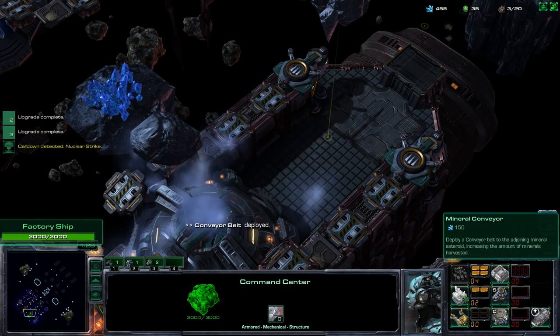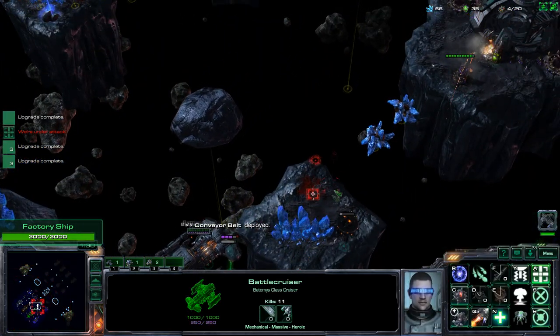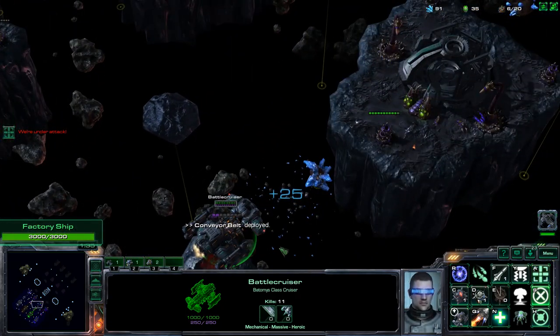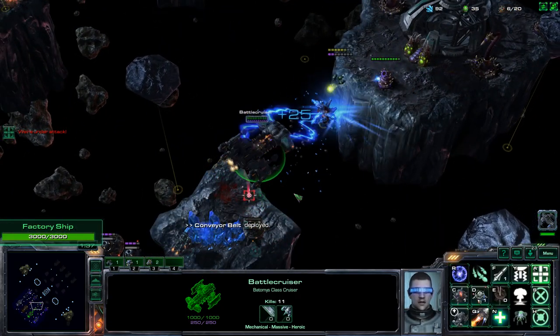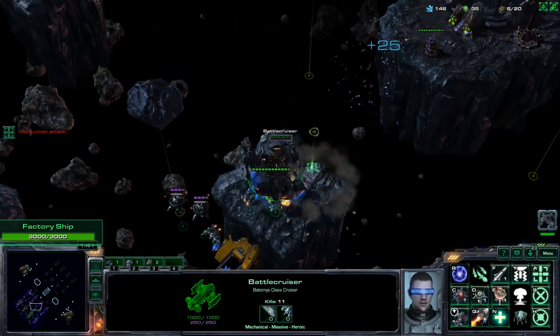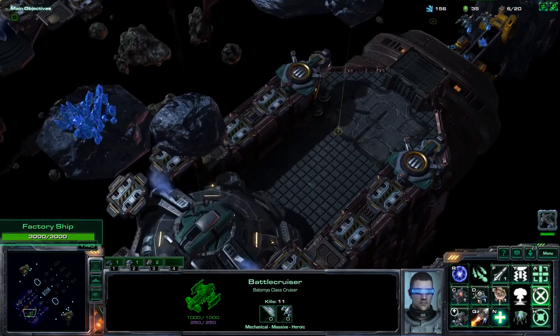Let me go ahead and do that now — get some mineral upgrades. Those will just automatically be created and go out and gather more minerals. Next up, we need to start working on getting some minion spawns. In this game there are five different lanes and our base spawns minions.